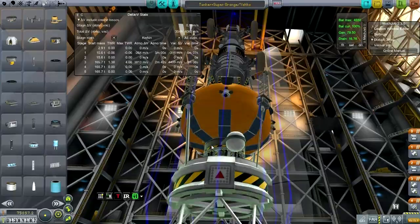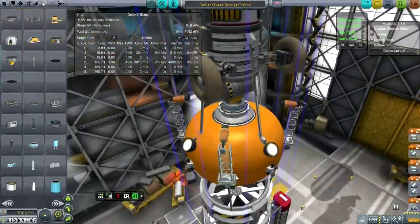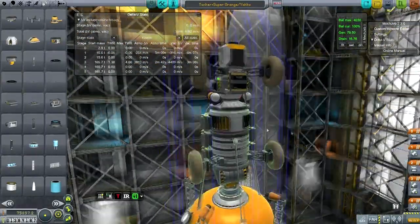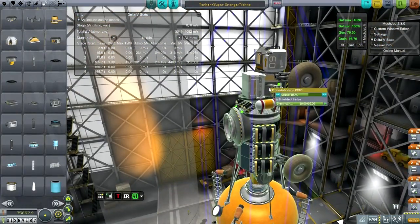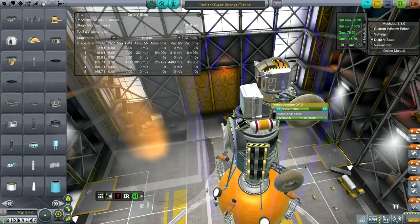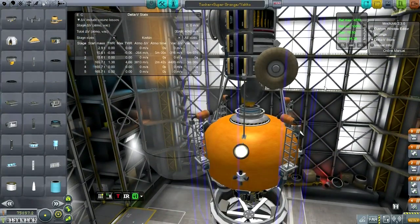I have added some more solar panels to the orange, as you can see. Otherwise no significant changes. I also added a remote controller in the place of a fuel tank — I had an Oscar B there, but I replaced it with one of the Probodyne Octos. That'll be a good idea, hopefully.